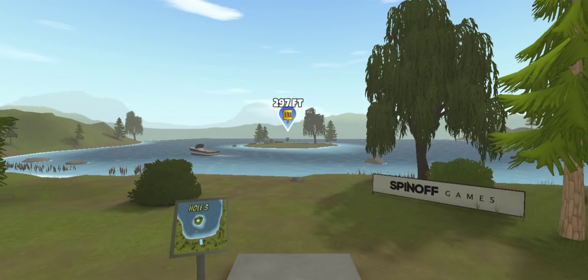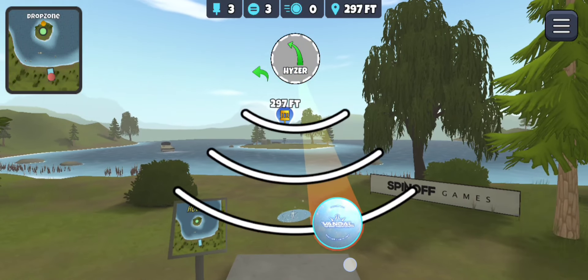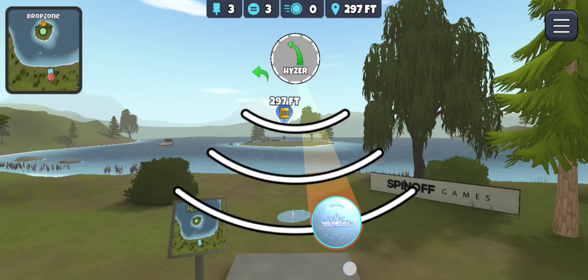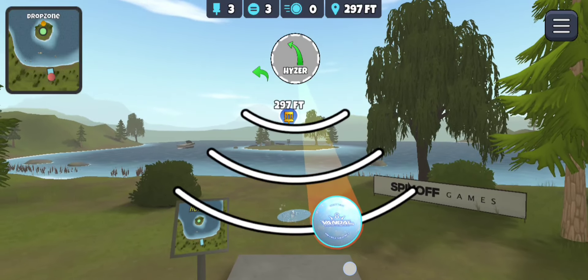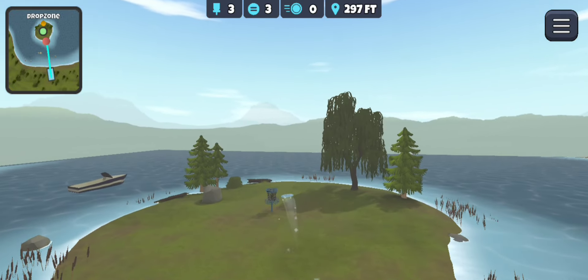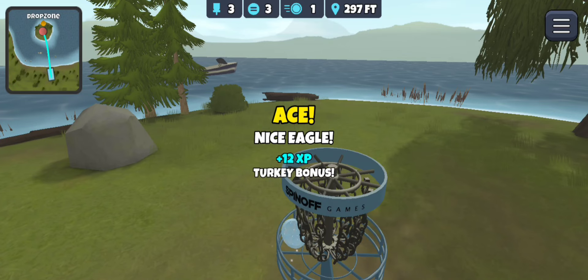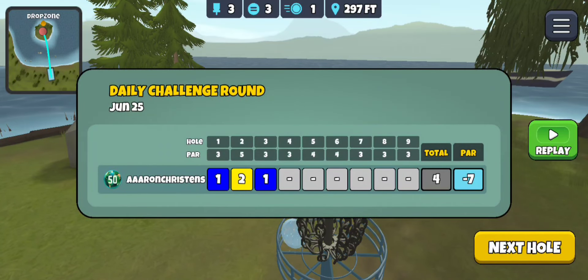The next hole we're going to go default with the Vandal as well and put about a disk of hyzer on it. Hopefully it hangs the line. Get in there — oh, it stayed in! We get the ace on three. So off to a good start.